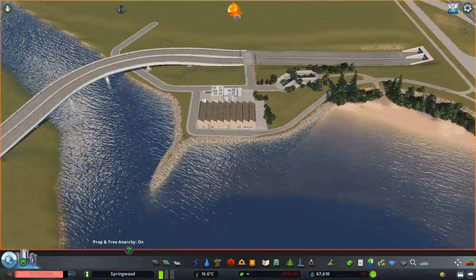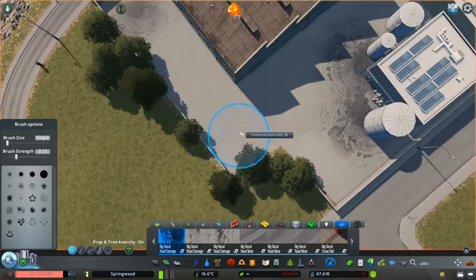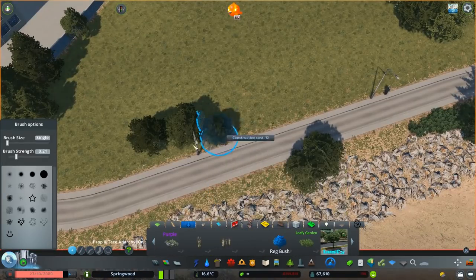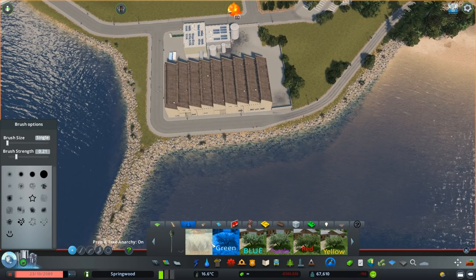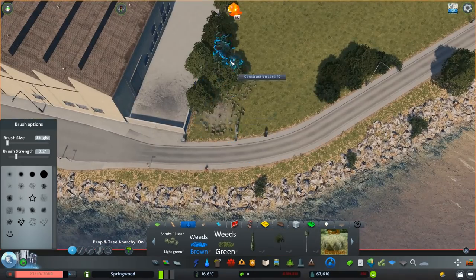I placed some walls around the warehouse because it's definitely an area the public can access, so you do need a bit of a level of security. However, I did want this area to be somewhat nice, so I'm placing down a lot of trees and areas for people to kind of hang out in.